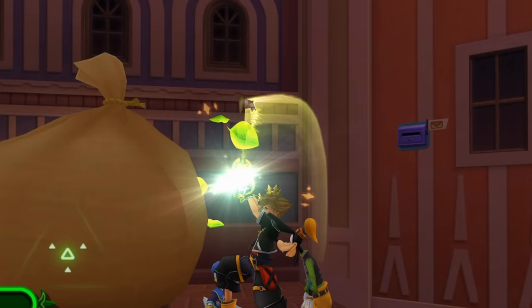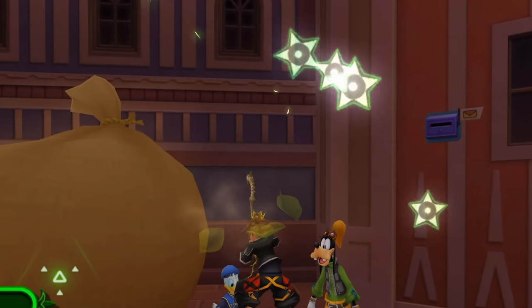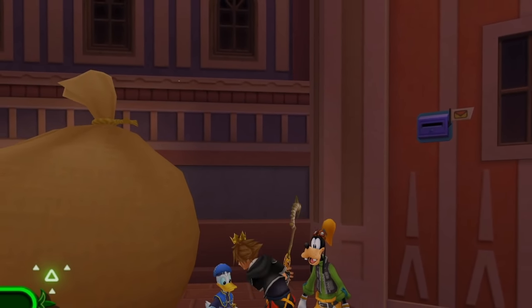The hit effect has some little green sparks come out, leaves of course, and the stars are green edged and a little bit fancy looking — it's cool enough.